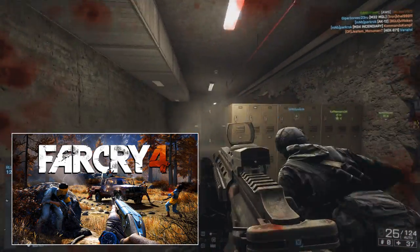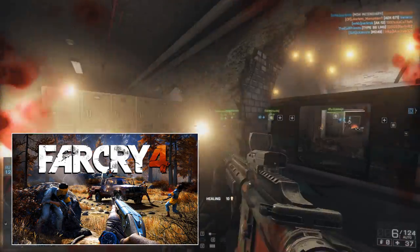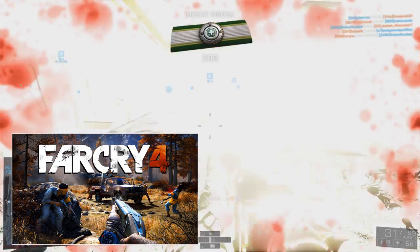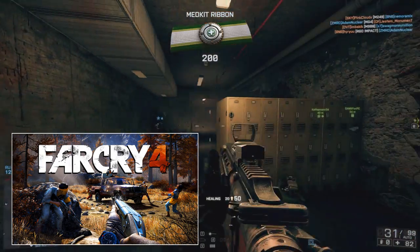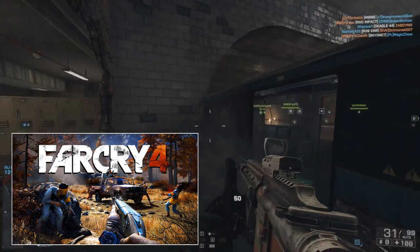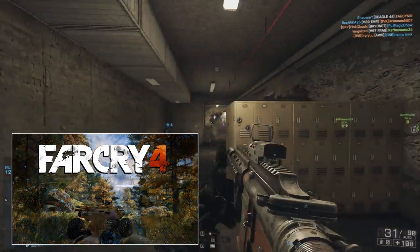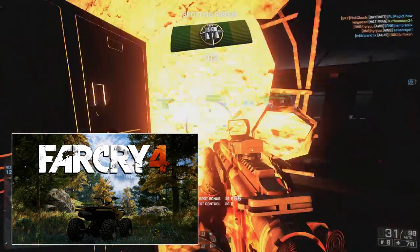The first video I'm going to do is just showing how you hunt and how you get different animals, but also just using the recurve bow — which is like the bow in BF4 — to take down animals rather than using machine guns, because you can get more things by taking animals down that way.